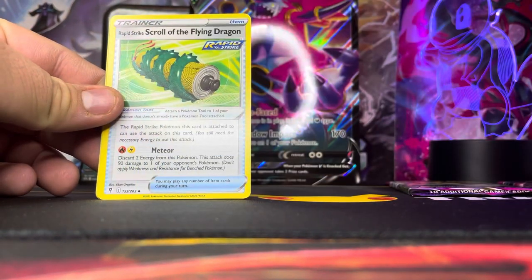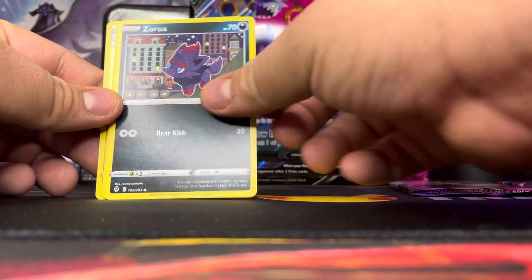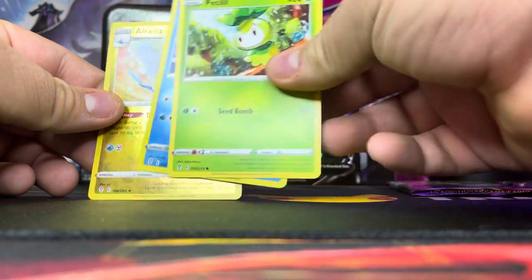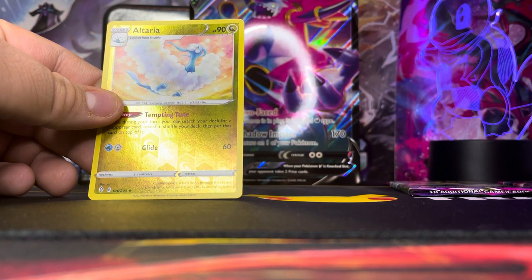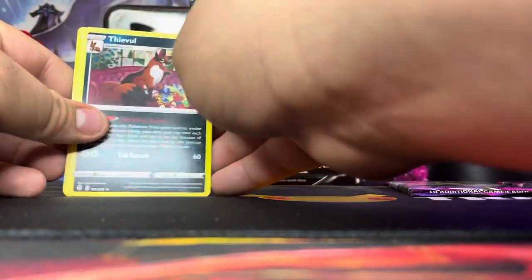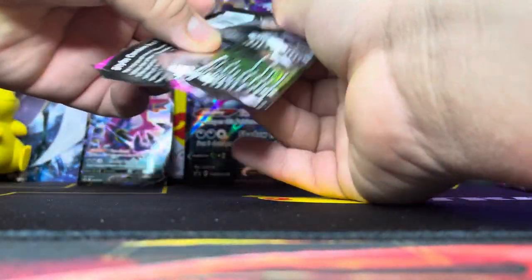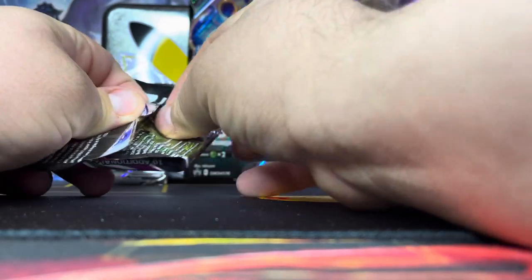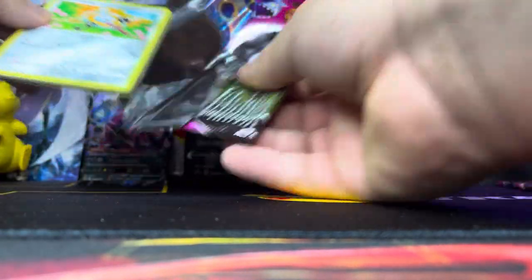Energy card, Copycat trainer, Rapid Strike Scroll of the Flying Dragon, Swablu, Cryogonal — that's what we see. Moving on to pack number two, Fusion Strike.